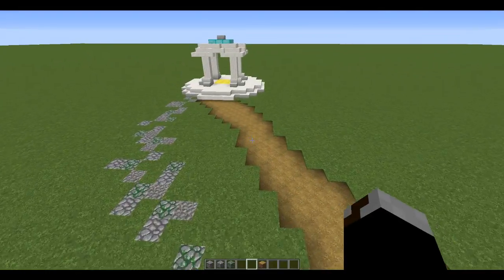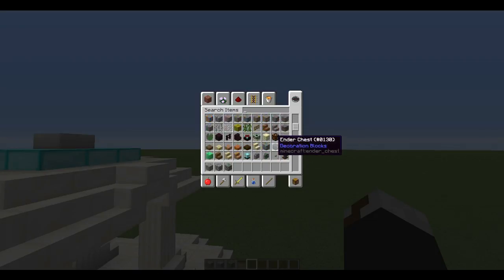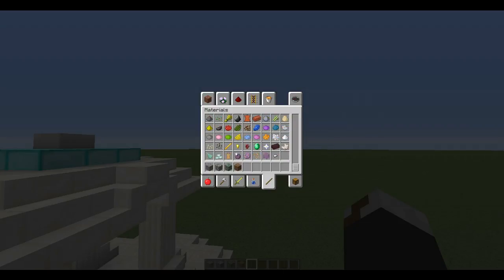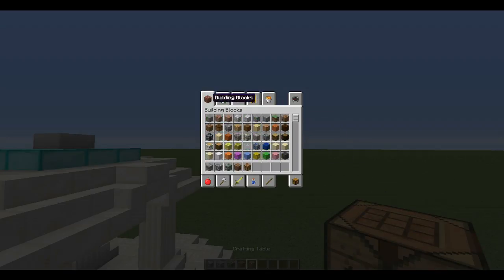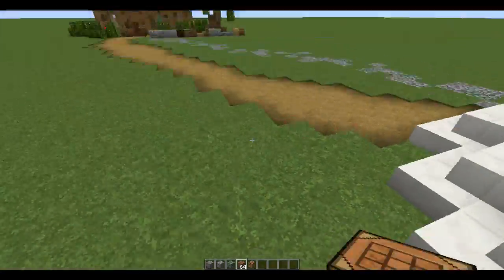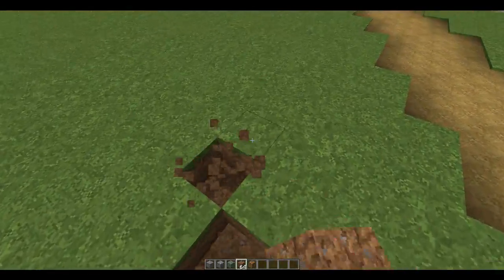Another alternative would be to only use one block — coarse dirt. Let me show you how to craft it since quite a few people don't know. Get a crafting table, place gravel like this and dirt like this, and you get coarse dirt. That's basically how you craft it.